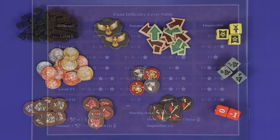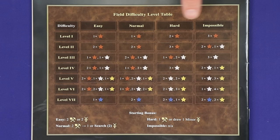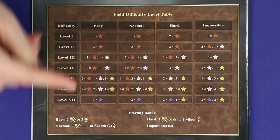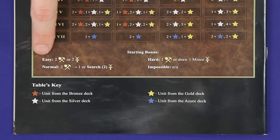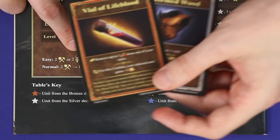Next, players collectively choose a difficulty level — easy, normal, hard, or impossible. This determines how easy or difficult the enemies will be as you explore throughout the scenario, and it also determines a starting bonus which is taken now. For example, in easy mode each player could choose to roll two resource dice and gain the result, or add two artifact cards to their Might and Magic deck.